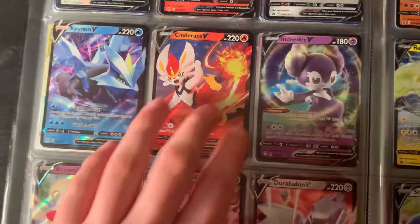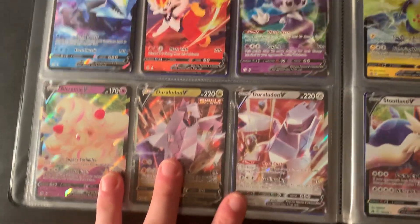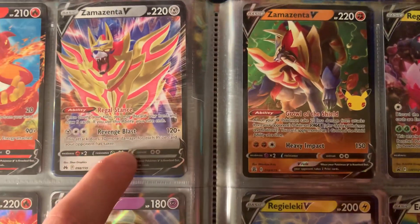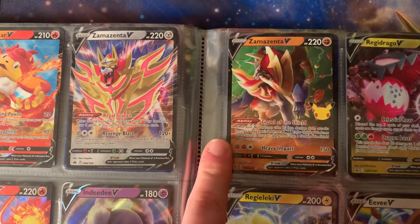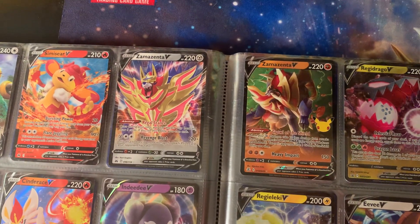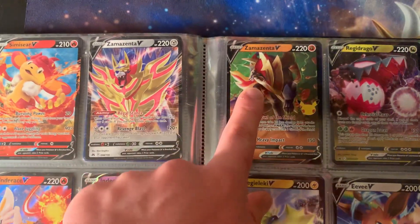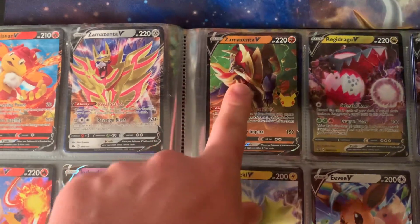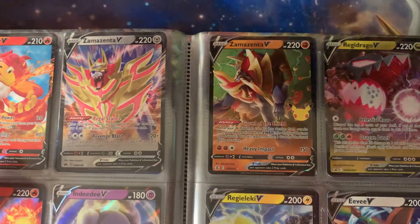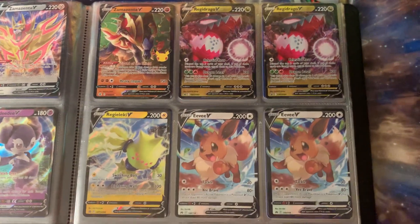I have a Zamazenta V in what looks like fighting form and one in steel form. Zamazenta without its item is pure Fighting type, and Zacian without its item is pure Fairy — but once they obtain their items, they both gain the Steel type. This Zacian is actually from a Celebrations pack. And the Regidrago and Regieleki were some of the first Crown Zenith cards I opened.